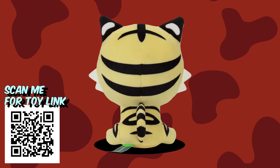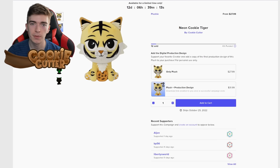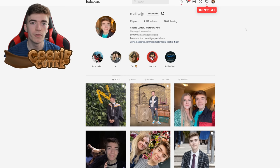There's 12 days left to go and pre-order the Neon Cookie Tiger Plush, a plush that actually glows in the dark. I need to sell 200 for this thing to be made, so be sure to pre-order it today — the links are in the description. Shout out to my recent supporters who've purchased the toy. If you want to join me in-game when the update comes out, simply follow my Roblox profile. My username is atCookieCutterYT. I'm trying to get to 100,000 followers so Roblox will send me an award. Be sure to click these three dots and press follow. You can also follow me on Instagram at MattyAJP for behind-the-scenes info and exclusive giveaways.